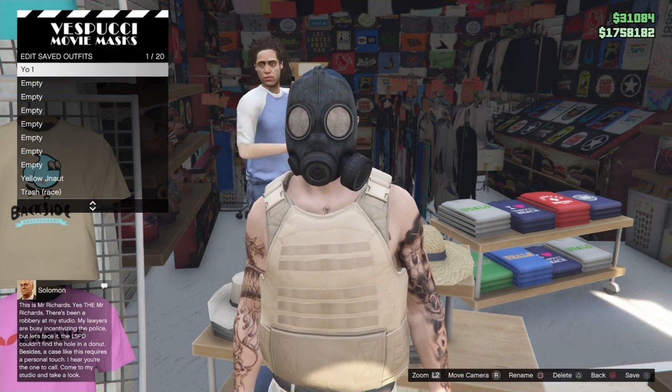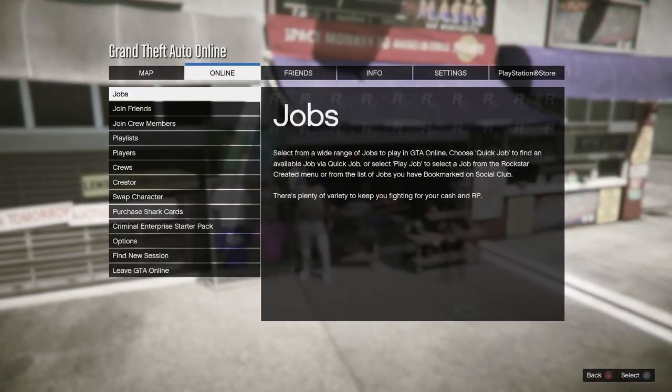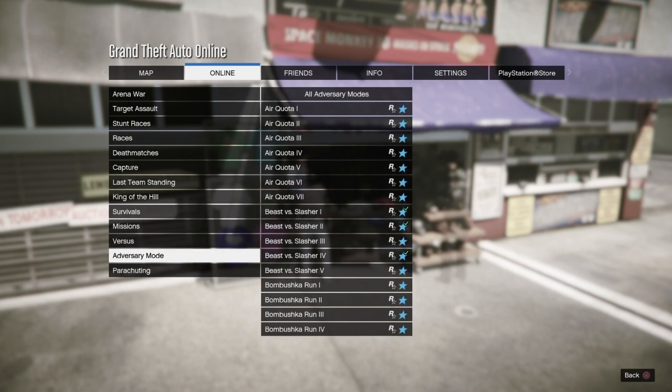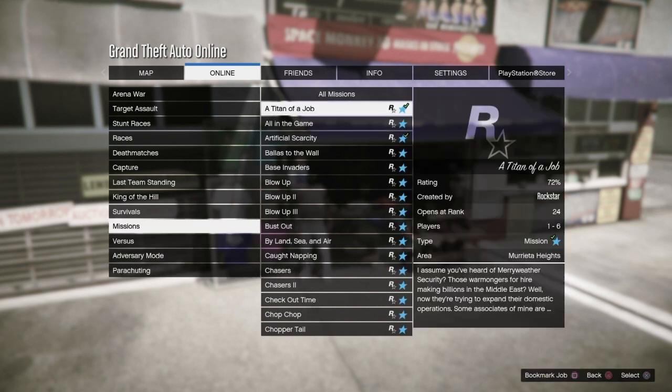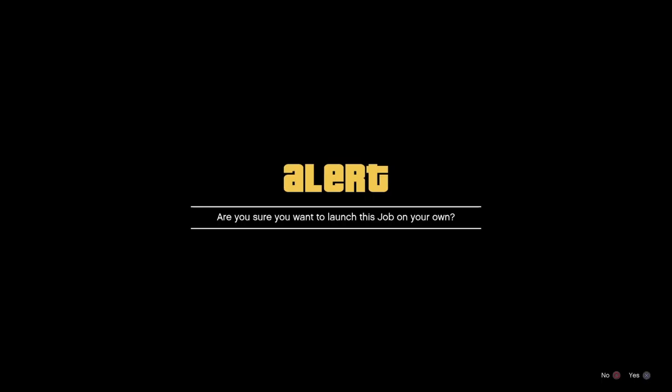After you did that, all you want to do is start time jobs. Go to jobs → online jobs → play jobs → Rockstar created → missions, and start the first one — time of job.